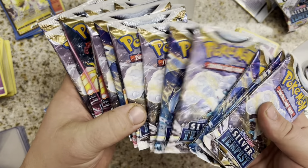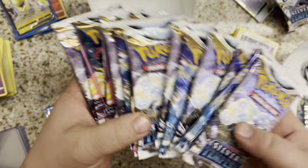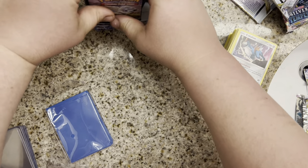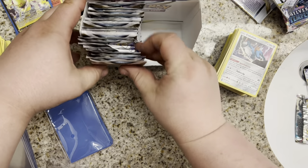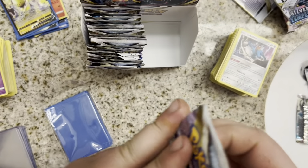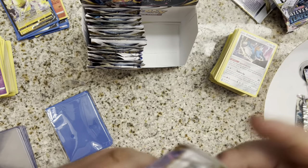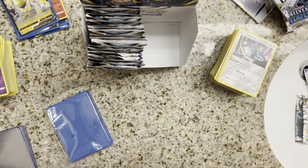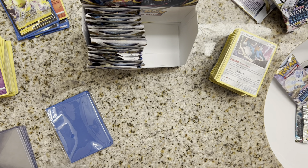Look at all those Vulpix and all those Lugias right in the front. I'll leave this out so you guys can see where we're at. This would have been pack number one. So we're officially halfway through — pack number 19. Code card is out.